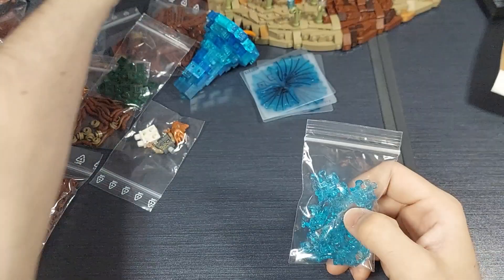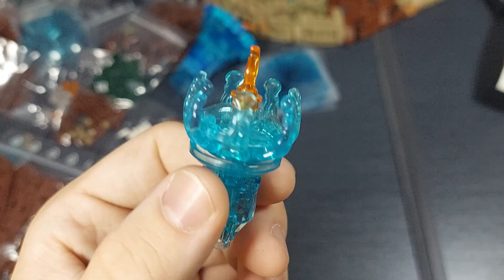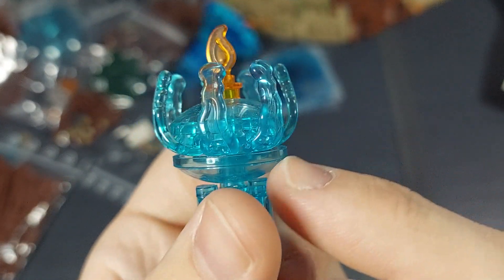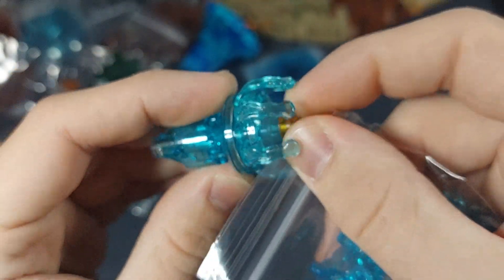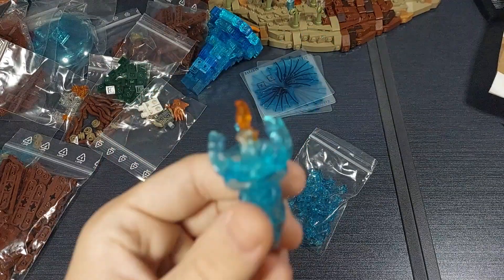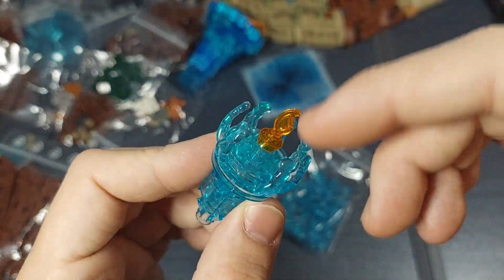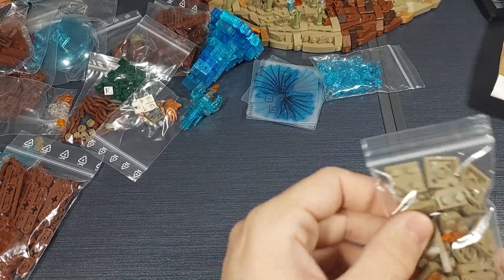Here we have more of these blast pieces from superhero sets. I actually got a great reception for the plants I made using this technique — you hold the blast piece by friction. They're a bit loose so you really need some friction on them, but I got more so I can make more plants. I think I'll actually change the color since the two transparent pieces kind of clash with each other.